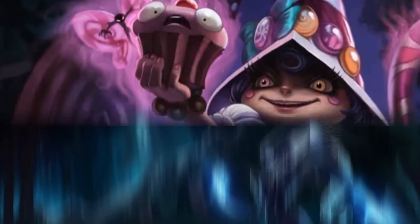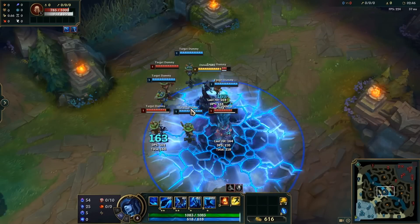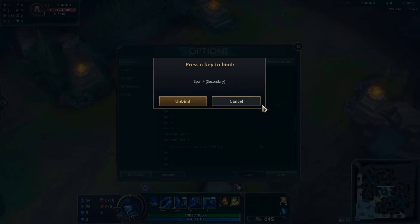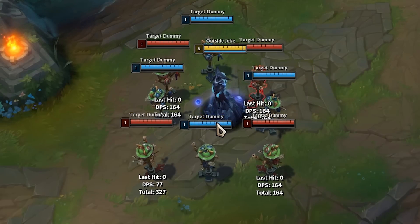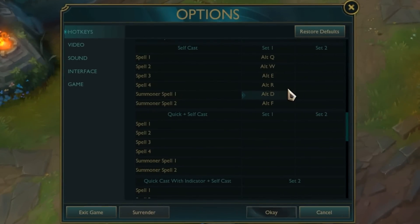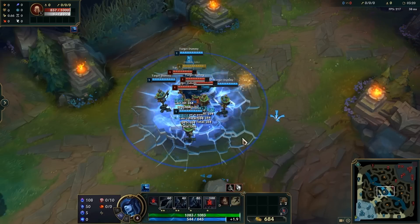If you're playing champions like Lulu, Lissandra, or Nami — champions where you need to directly click on yourself or an ally for abilities to work — you can go into the settings and set keys for those abilities to go off instantly without having to click anything. That way you don't have to panic trying to click yourself and risk misclicking. Just go into settings, find Self Cast for self-cast abilities, and put in the key you'd like to use.